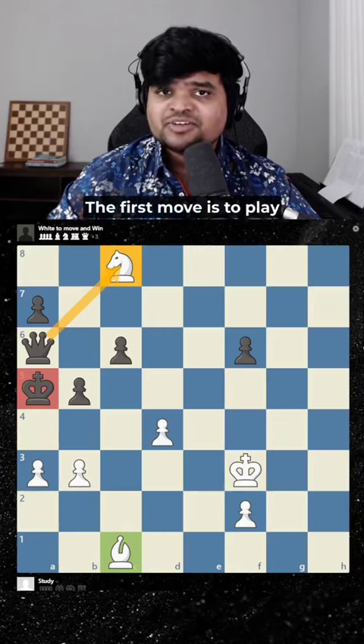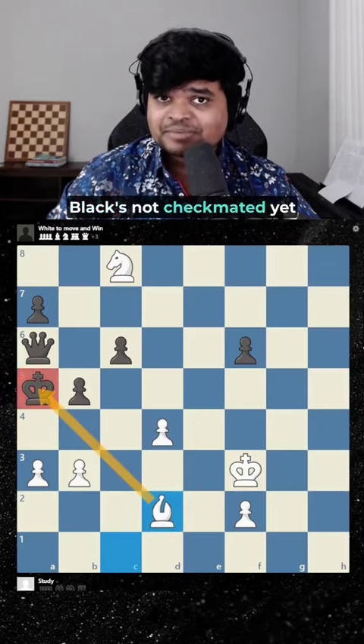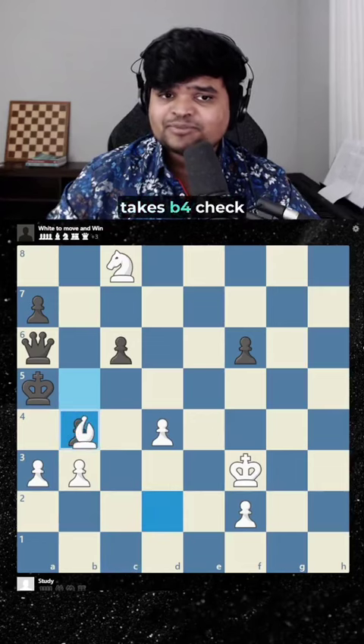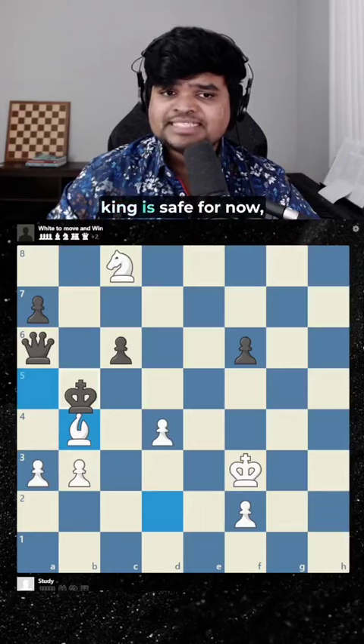The first move is to play bishop d2 check. Now black's not checkmate yet because he can jettison a pawn by playing b4. We follow it up with bishop takes b4 check and king b5. It seems like black's king is safer now.